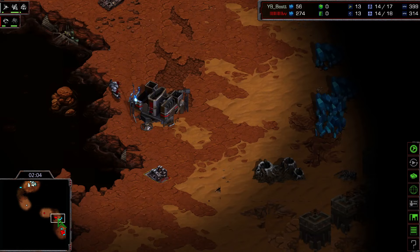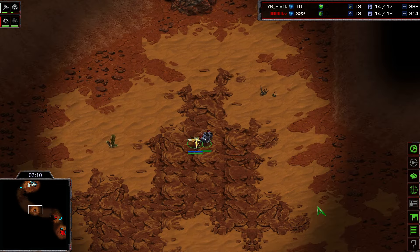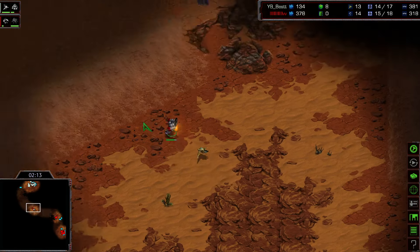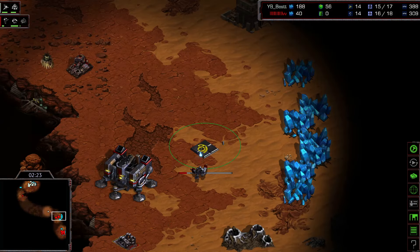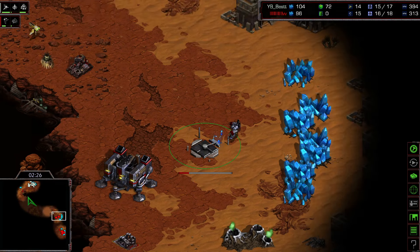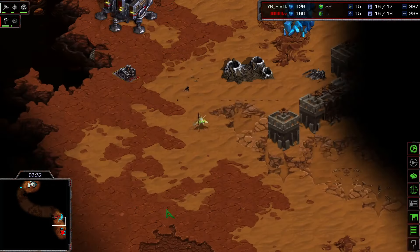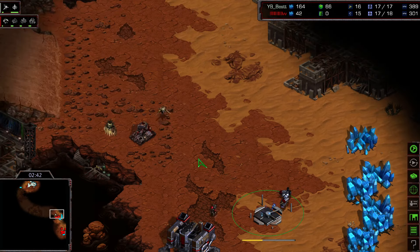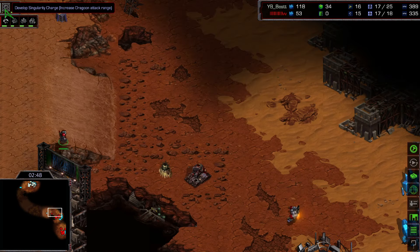This is a three-spawn location map, so anything can happen. Both players send out scouts and they meet in the middle. Flash isn't paying attention and Best deals some damage to an SCV. Now Best knows the opponent's position. Flash is playing very greedy, going straight into a fast expansion. No expansion yet for Best — this could be strong for him if he goes for an early dragoon push, which can be quite deadly versus Flash's marines with no bunker yet.